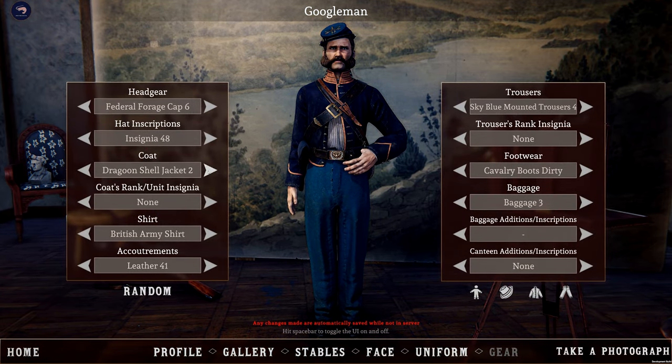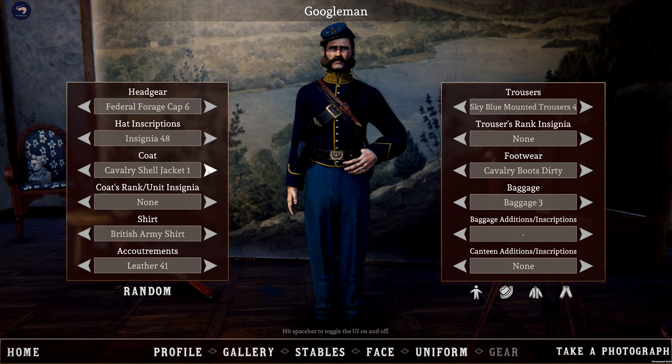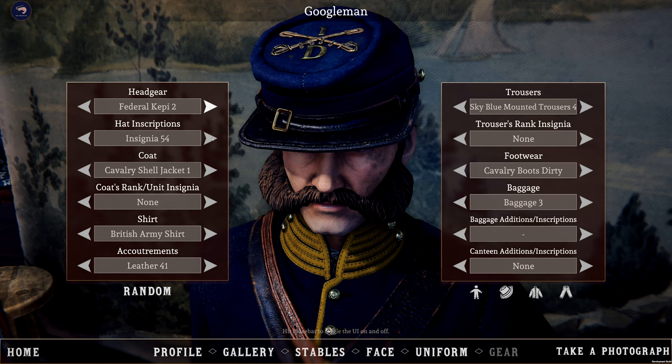With this update, we have added various new cavalry units, each equipped with unique uniforms and an exceptional selection of weapons, including revolvers, swords, carbines, and flags.